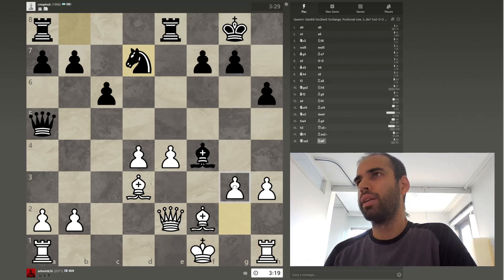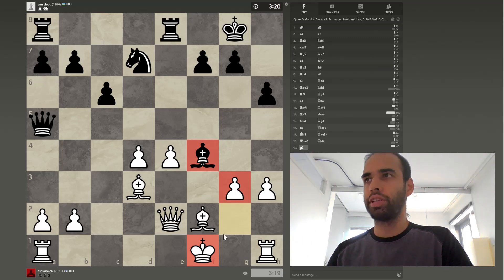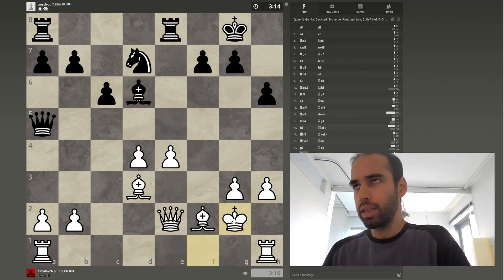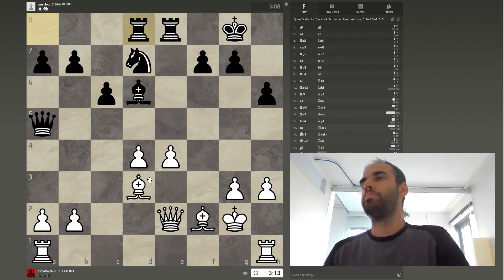We're going to start to blunt the dark-squared bishop by keeping our pawns close to the king on dark squares — that's the key point. The pawns close to the king on dark squares blunt the enemy bishop. In the endgame, pieces on dark squares could become vulnerabilities because the bishop can attack them, but in this stage of the game you can handle it like this.